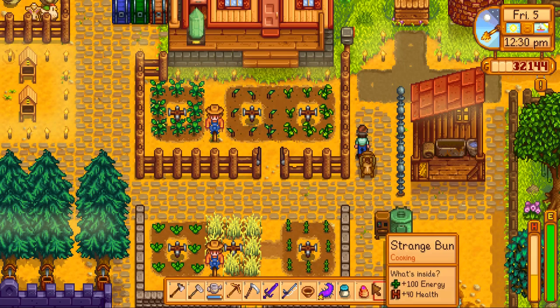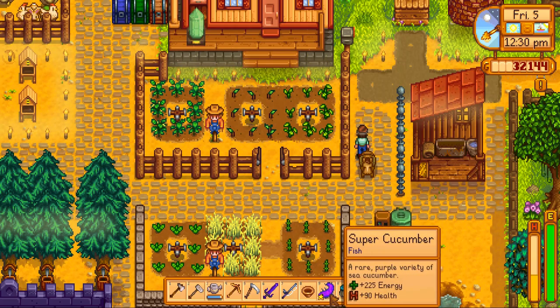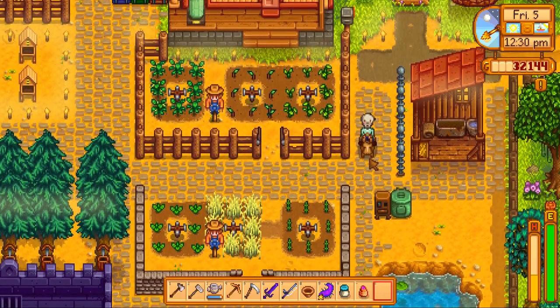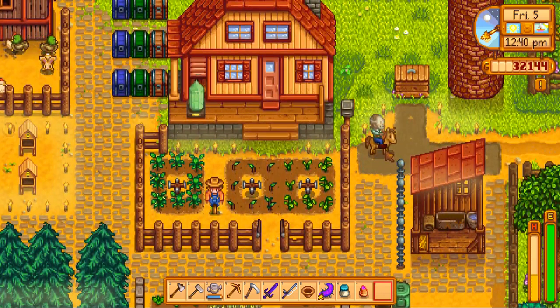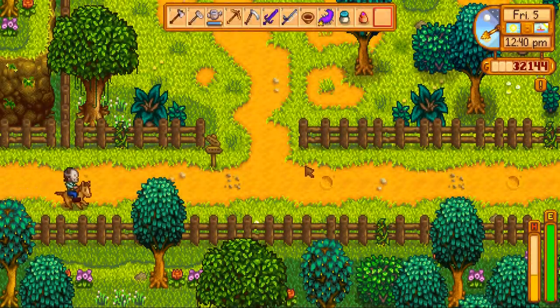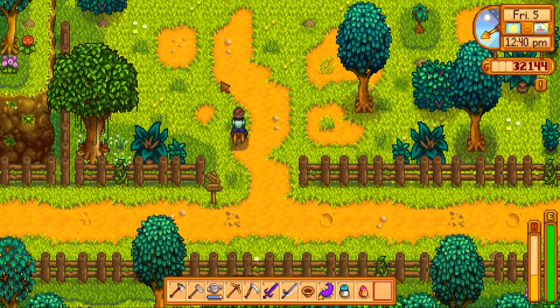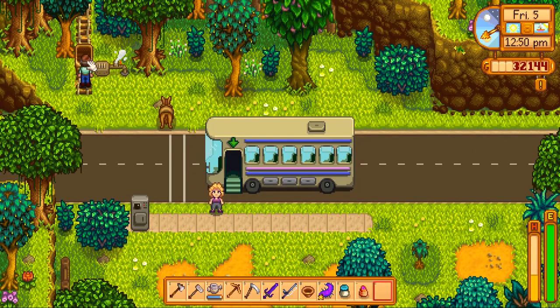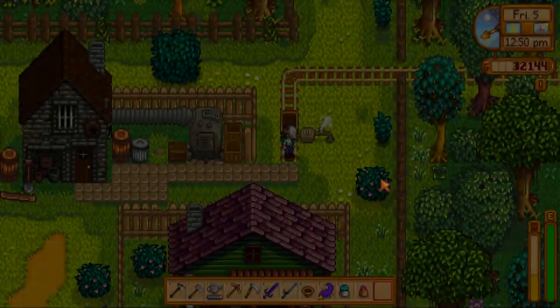The three items you're going to need to get this done are a super cucumber, duck mayonnaise, and the strange bun. I'm going to use some items you may or may not have, like the horse, just for time's sake. But if you don't have it, don't worry, you can walk there. I'm also going to use the mine cart to save a little time. Where we're going first is to the blacksmith.